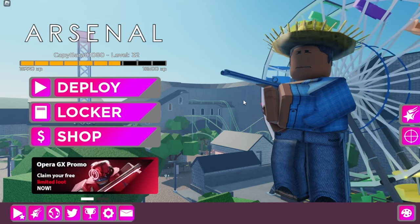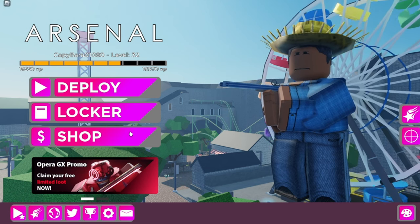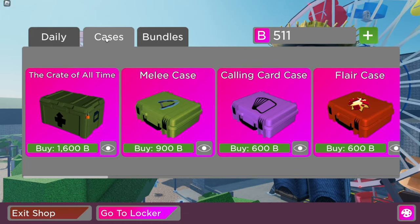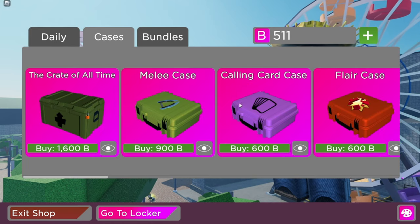If you are confused on how to get calling cards, it is very simple. All you need to do is click on the shop, click on cases, then buy a calling card case for $600.